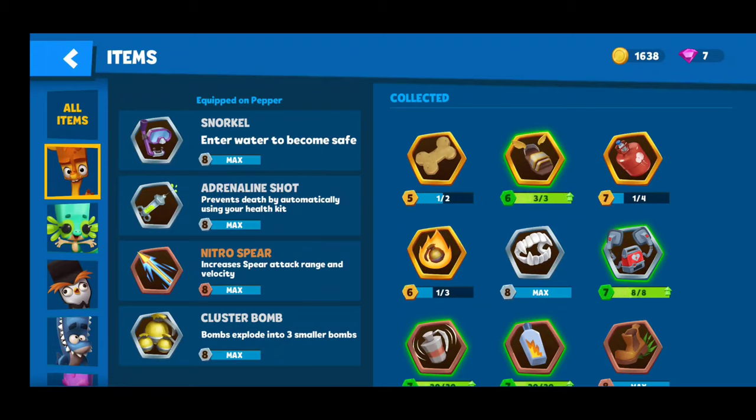The items I like to use on Pepper: I like the snorkel. Pepper's not the fastest animal, so that allows her to get into the water — it almost acts like a shell that Shelly has, helps protect you. Adrenaline shot, so you don't have to worry about looking at your health packs and when to use them — lets you focus on fighting and defending. Nitro spear gives your spear more range, which is very important because the spear will auto-aim, so you just have to tap it to attack faster.